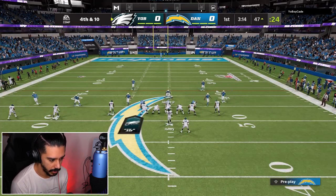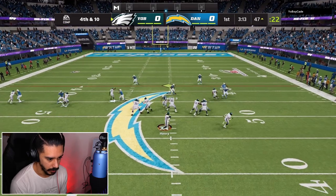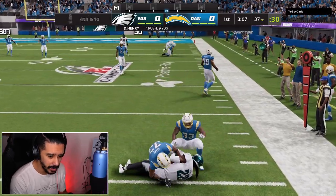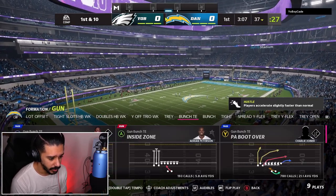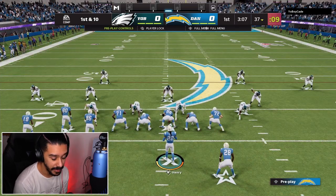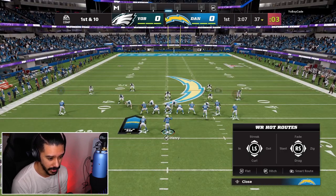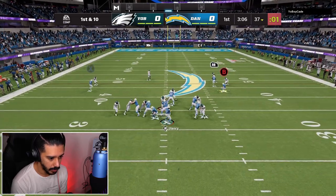It's 4th and 10 right here. We get a shed — can we run at him? Let's go. Derwin stops him at the inch yard line. He was pretty freaking close to getting that first down. That's another player I forgot to show in my lineup — I did pick up the new Derwin James. If you guys have been watching the MCS games, you do get a Derwin James just by watching, so make sure you guys are watching those.